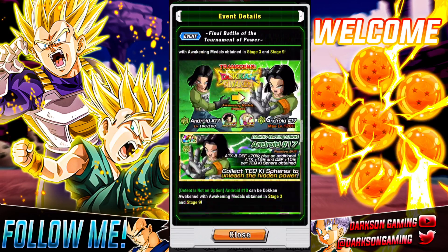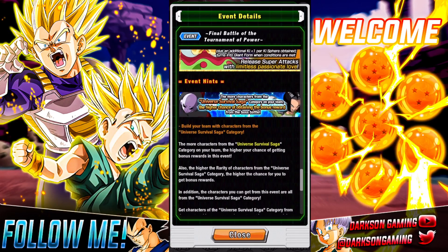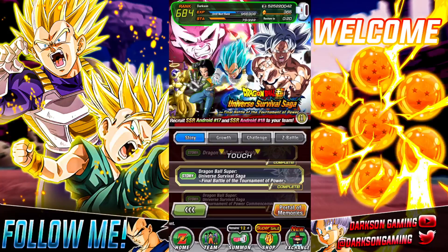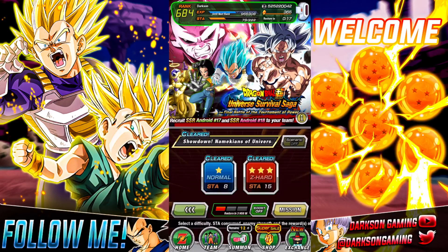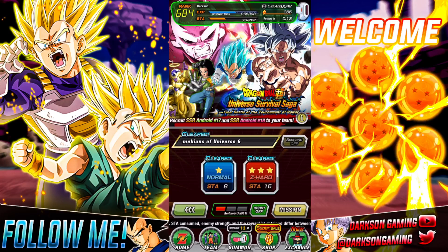The reason I suggest this event is that if you bring in Universal Survival Saga units, you're going to be able to get more drop bonuses. So let's jump into Level 2, and then you can boost it further to get even more that way.